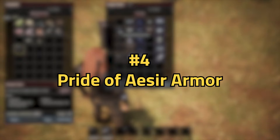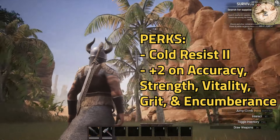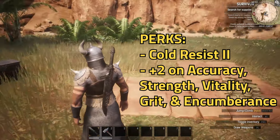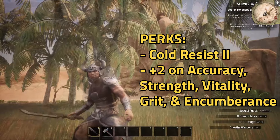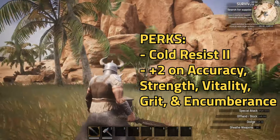Number four is the Pride of Azer armor. This one has a couple of fewer perks, but overall still very helpful. Cold Resist 2, plus two on Accuracy, Strength, Vitality, Grit, and Encumbrance. This armor is sure to help you out up in colder areas and higher mounted spaces.